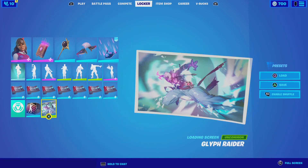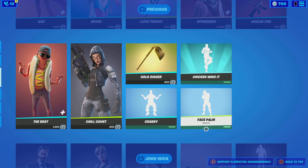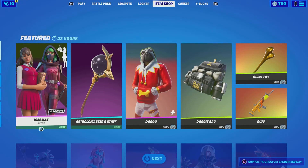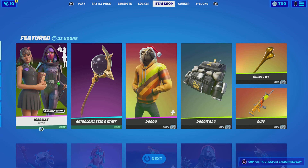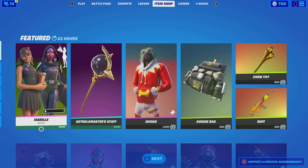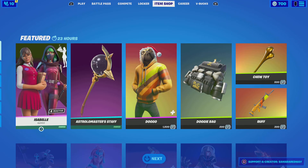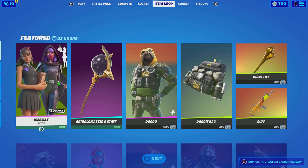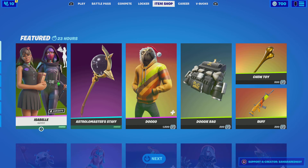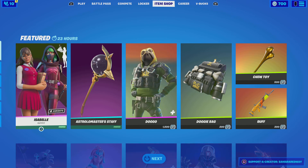So guys, that is the item shop. We have Isabelle finally in the shop. I've been waiting for this skin for a long time and we're finally getting it. Make sure you guys use your creator code in the item shop. We'll see you guys next time. Bye bye, see you guys later today. See you guys later, bye guys, thank you.